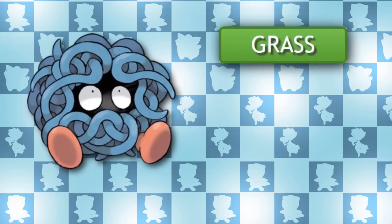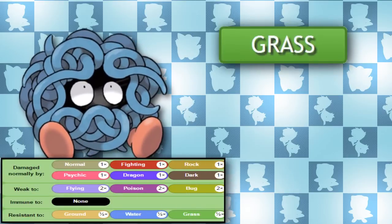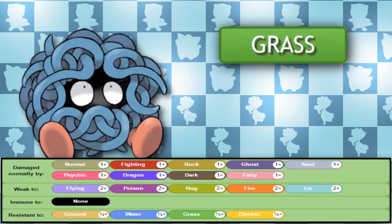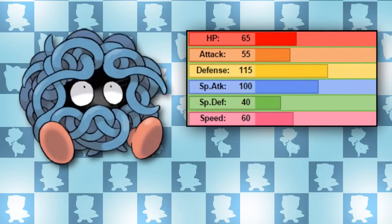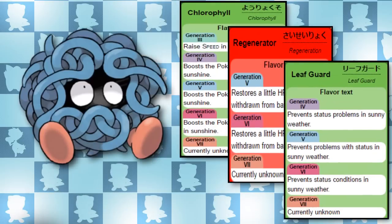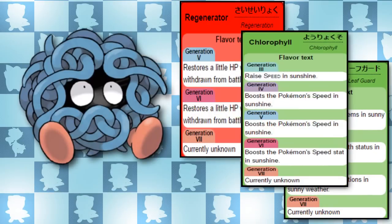Looking at Tangela, it's a pure Grass type, meaning it resists Ground, Water, Grass and Electric, whilst being weak to Flying, Poison, Bug, Fire and Ice. Overall, moves it can get STAB off have some good coverage. It also has some pretty decent stats, and that respectable 115 base Defense stat just gets better with Evil Eye. Its abilities also complement its stats. Chlorophyll doubles the speed of any Pokemon with this ability during harsh sunlight, so take a look at Tangela's base speed stat — it can be quite threatening under the sun.